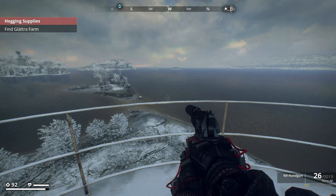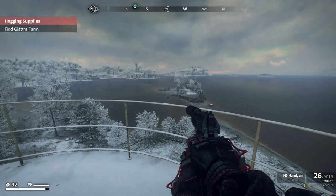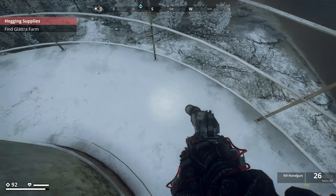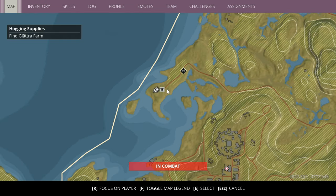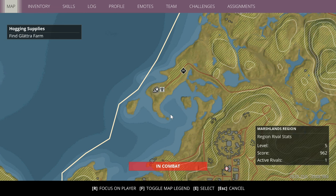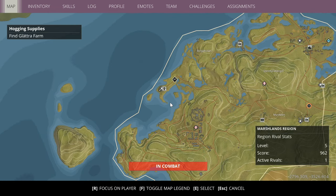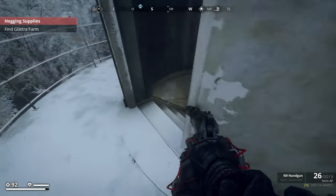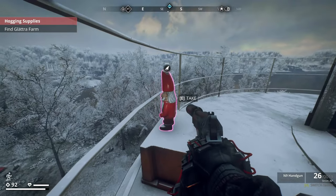For the Yultomten gnome, you want to come to the top of the Carl Erik lighthouse in the marshlands region towards the top of the map. The coordinates are negative 2906 by negative 3708. Work your way to the very top of the lighthouse and it's right in front of the door - nice and easy.